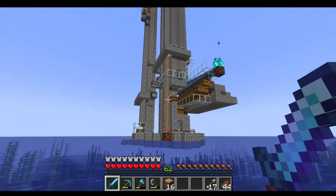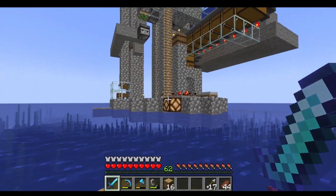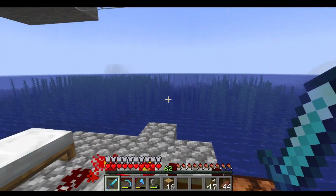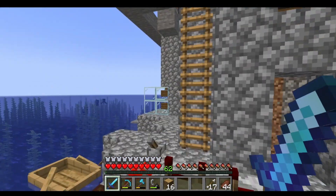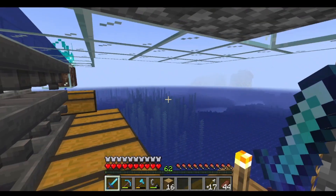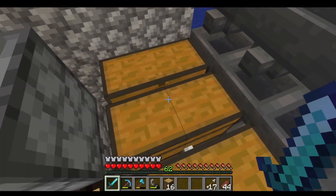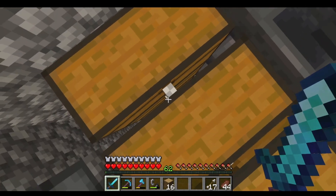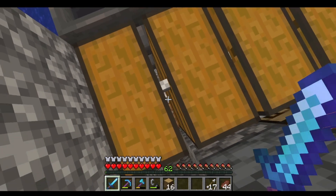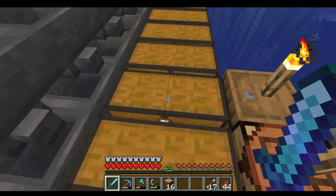Here we go. This is Ian Exo4's stacking raid farm. It looks pretty intense to build, but it actually wasn't too bad. In the previous recording — which we will not mention anymore — I showed it working and talked about how it works. I'm just going to show you the results. We get a bunch of emeralds down here, and more emeralds here and in this row as well.